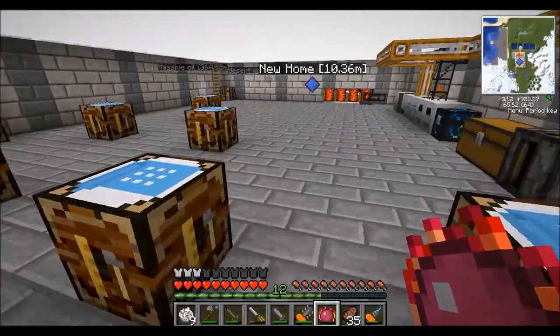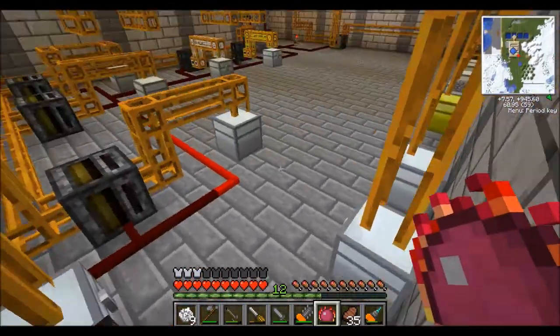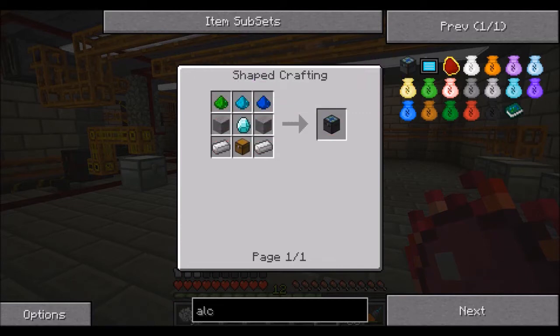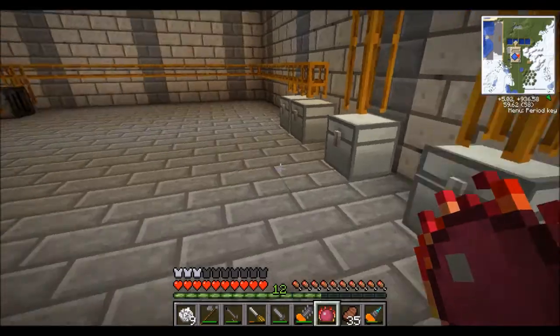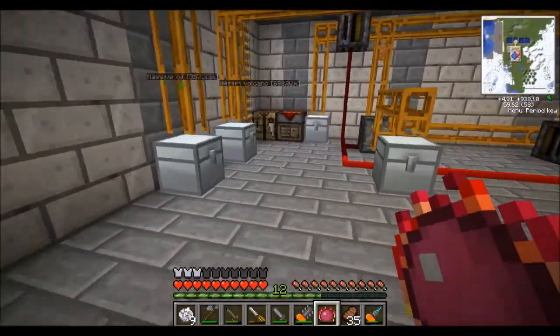We need to find some stuff to convert into EMC. We'll also need some wool — do we need wool? We are going to need wool. Covalence dust needs a diamond, a chest, some cooked stone, some iron. We can do the iron, we can't do the diamond, we can do a chest. There's a chest — we only need one, but I might make another one. No wool.